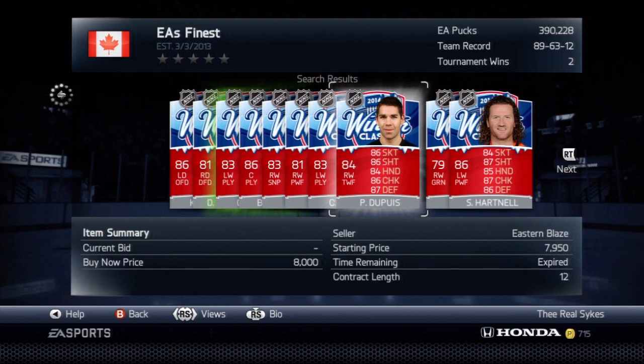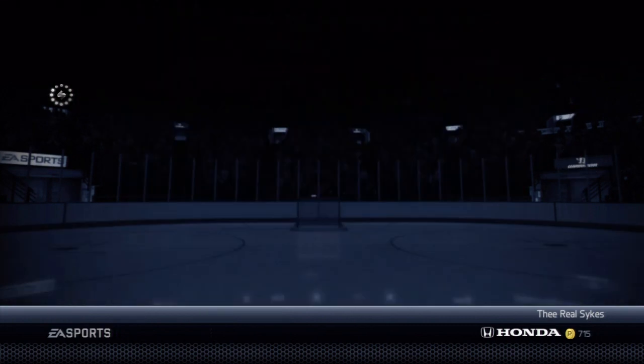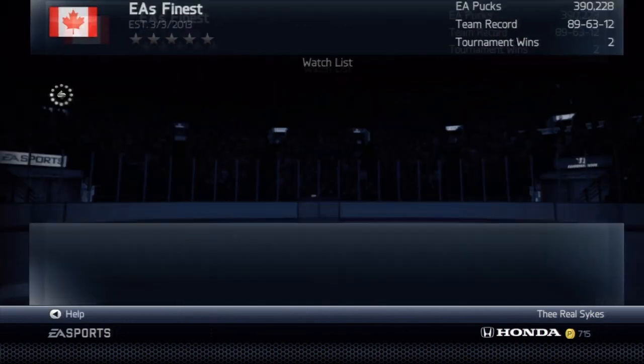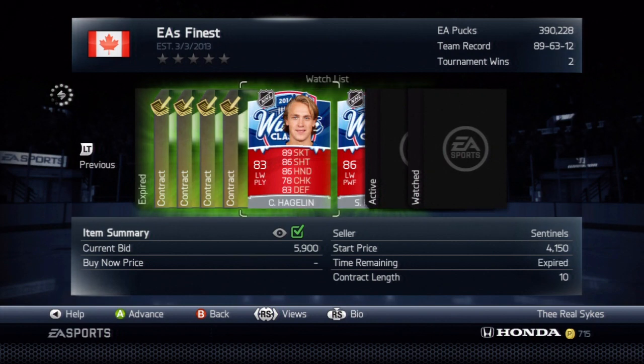I don't think any of these other players are good deals — that Pascal was way too expensive, and that Hagelin is a little too expensive. $6,500k — we should get Scott Hartnell for $65k which is discard. Let's go into our watch list. We have Carl Hagelin and Scott Hartnell.